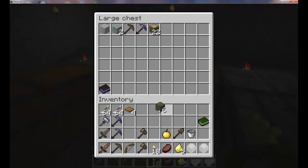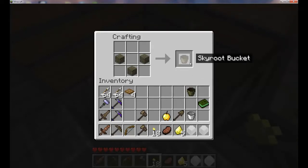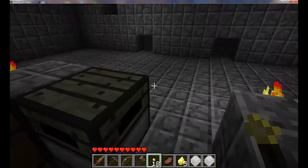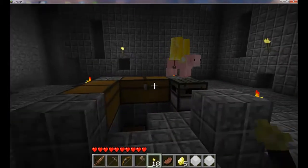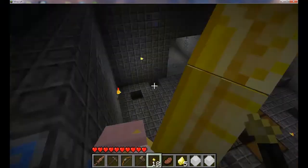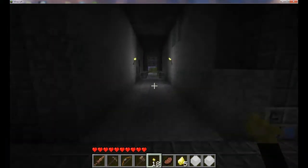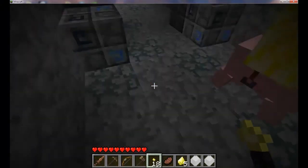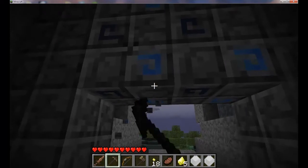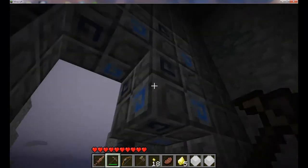Let me get some of these real quick and make some buckets — wooden buckets. They call them pails. Let's get on that pig and ride! Easy with the jumping, pig. Let's get off, Mr. Pig.